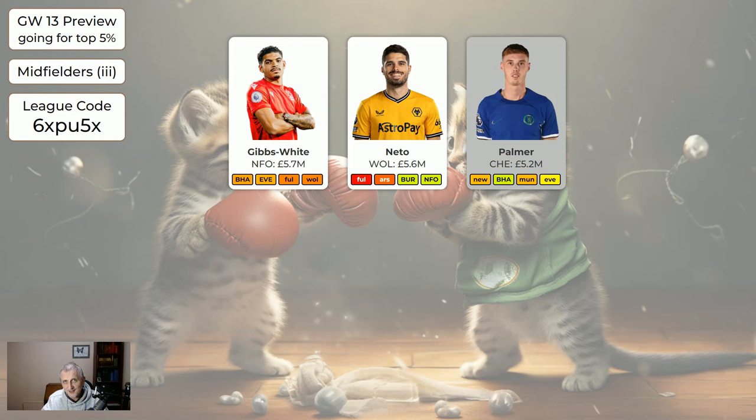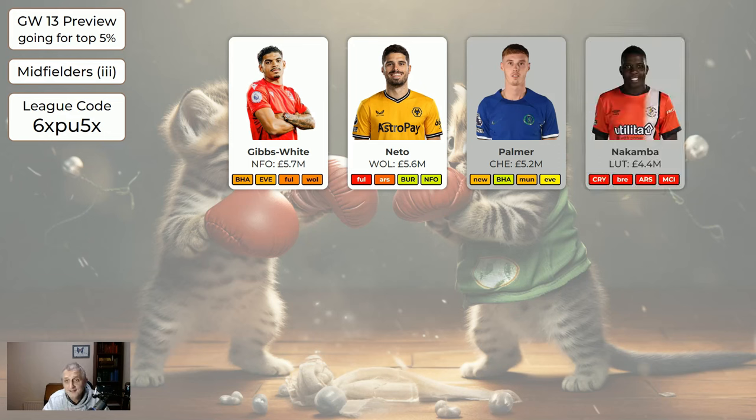Palmer — I've got him as grey because he's cheap bench fodder. However, he's an excellent midfielder and Chelsea have got some quite nice fixtures after this game week, so several people are already playing him and loads more will be buying him. If you had Bowen and decided to get rid of him, Palmer's a perfectly good person to bring in and does free up some money. Nakamba is just bench fodder.